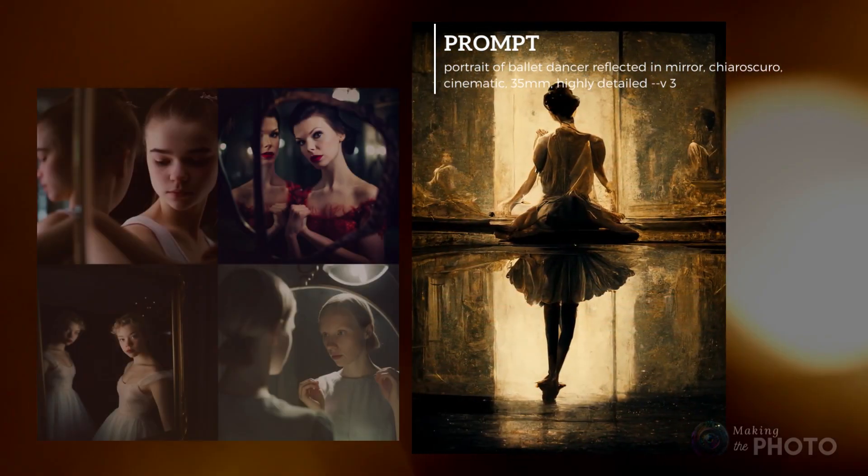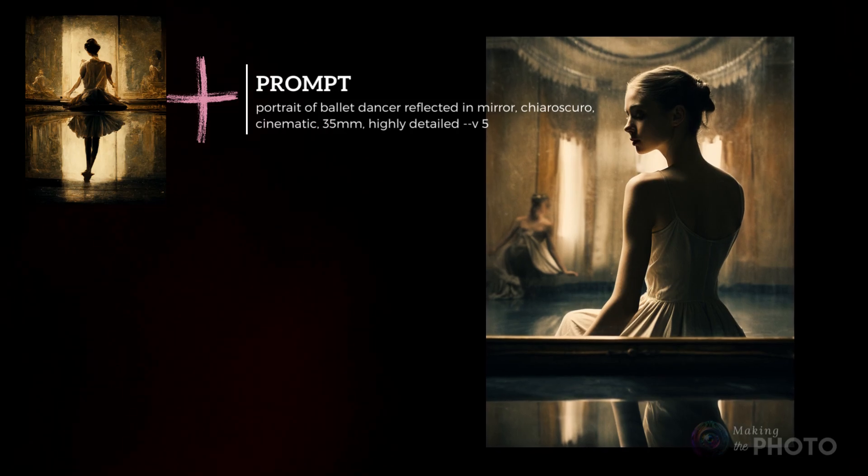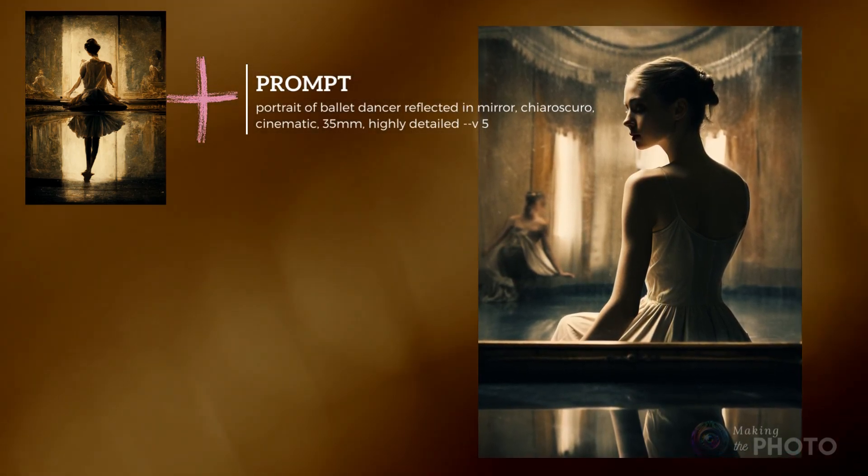Not getting the look you want? No worries. Use the old image as an image prompt. Download the image and then drag it back into Discord. From there you can copy the link and paste the link into your prompt.